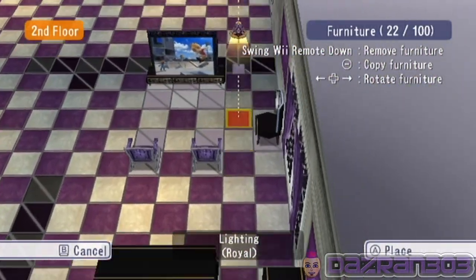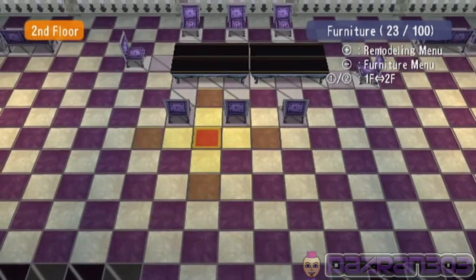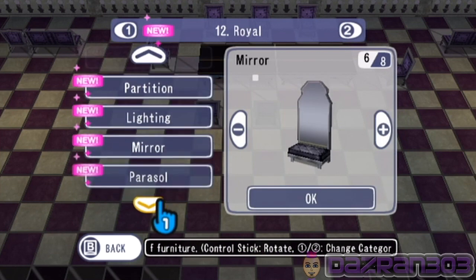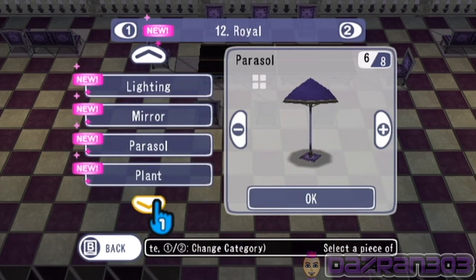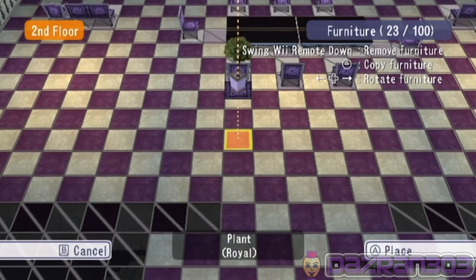And you have to have one over the mirror of course you do. Okay that's the lighting — mirror, parasol. Let's put down some plants.